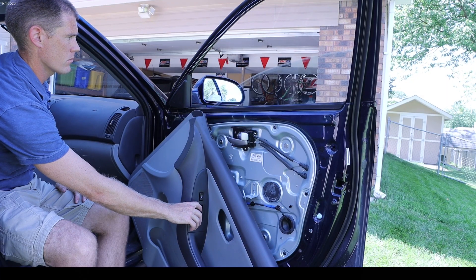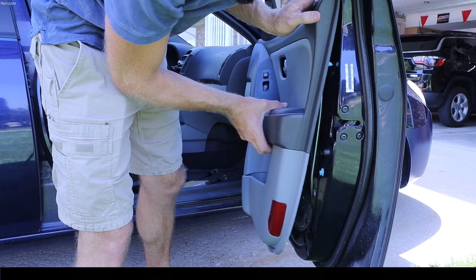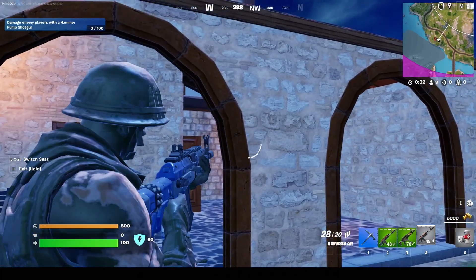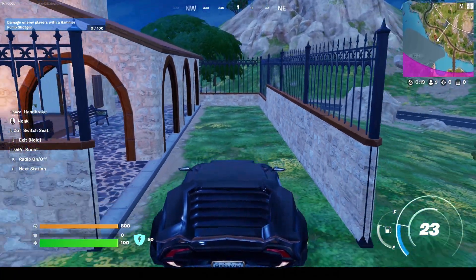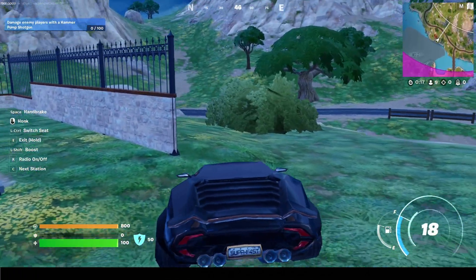Test everything out to make sure that it works. Reassemble that door panel, and it looks like everything is working good. We'll take this for a little in-game test drive, just to see how everything operates.